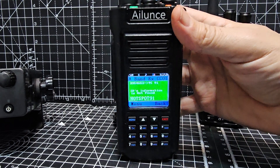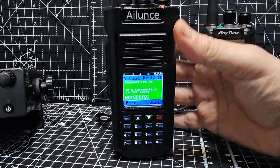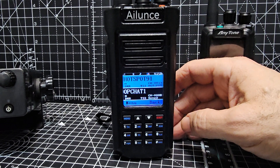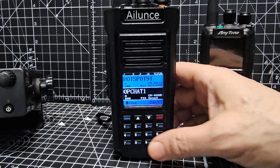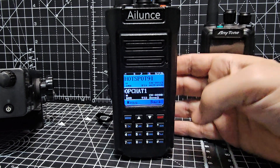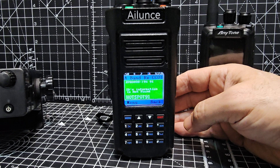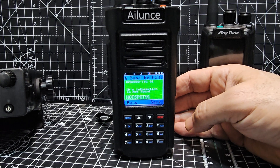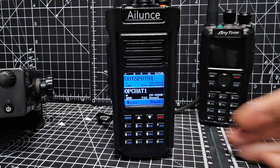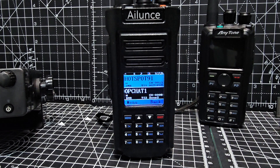So that tells me that promiscuous mode is only the time slot. If you're on time slot one or time slot two, it will let them both through when you turn on promiscuous mode. The one we really like is that you turn on promiscuous mode and all color codes come through, because then you can scan without thinking, do I need to have a certain color code selected to hear a DMR transmission? If anyone has found it to be different than this, let me know. M0FXP 73.